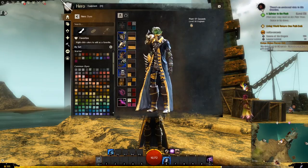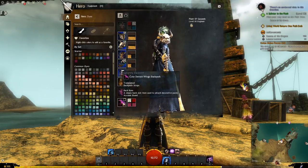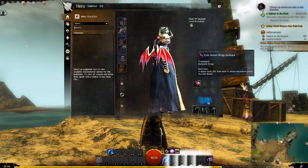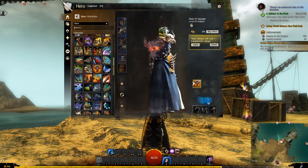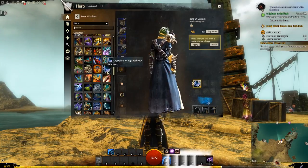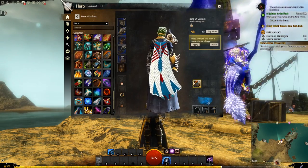It looks great, I think — it looks very good. Maybe throw on the skull backpack? Is that a bit much? Might be a bit much. I'm sure there's some backpack that would work here. I feel like it's probably going to be a cape — I think that would work best.